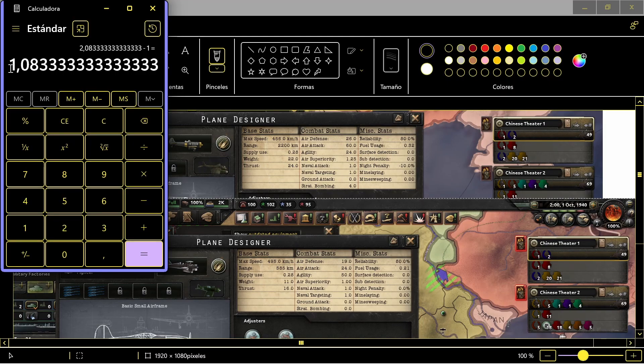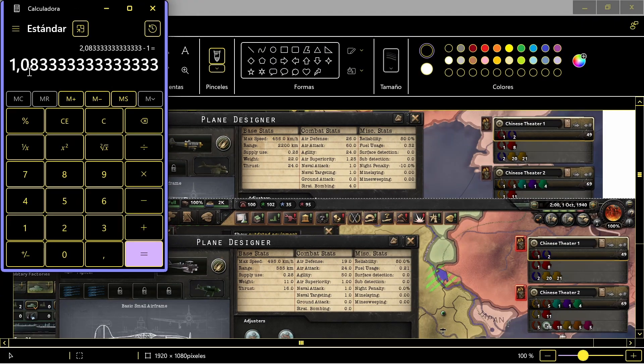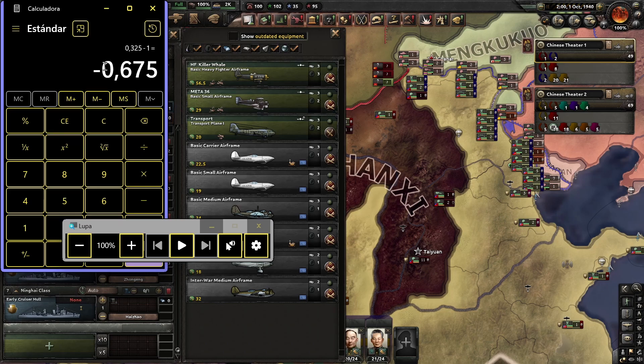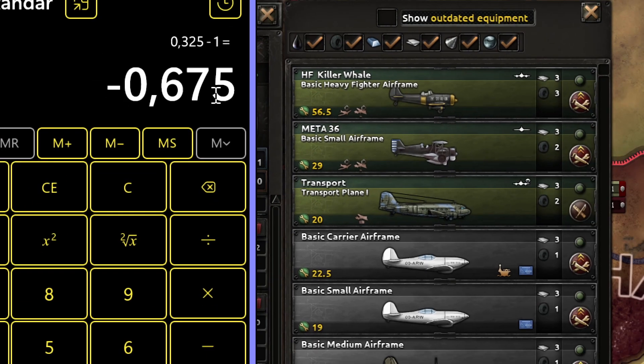So let's calculate the effect of the agility. The small fighter is 108% more agile, so we multiply this by 0.3 — that is 30% — and we have a dodge ability of 32%. So we must subtract that percentage from the attack value. A way to do that is to calculate the remaining: 67.5, multiply by our attack value, and that will be our final attack.